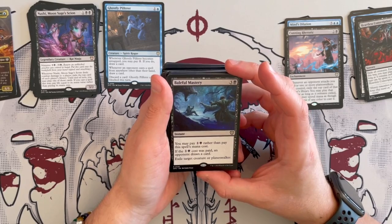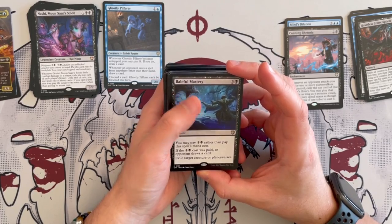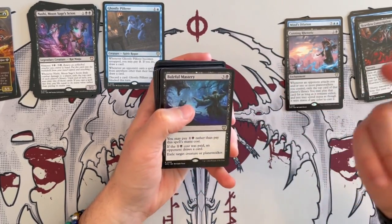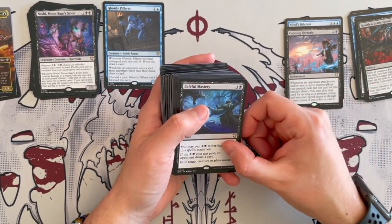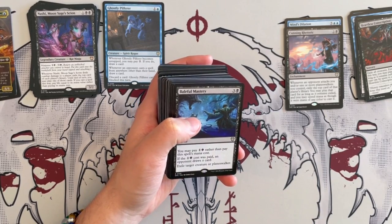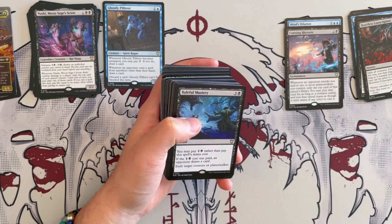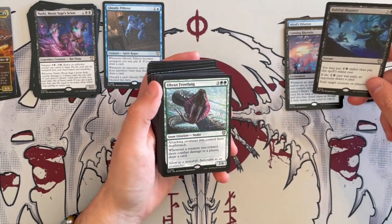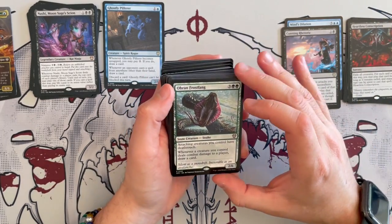Baleful Mastery is an instant that costs 4. You may pay 2 rather than pay this spell's cost — if you do, an opponent draws a card. It exiles target creature or planeswalker. There are better removals in these colors that not only exile a creature or planeswalker, but exile basically any non-land permanent. So yeah, just use those ones rather than this. It's the first instant though, so it's good to see a targeted instant.